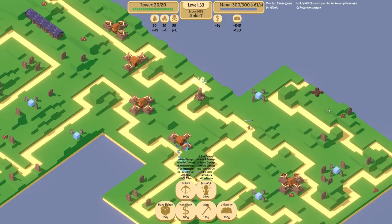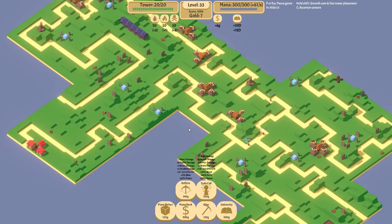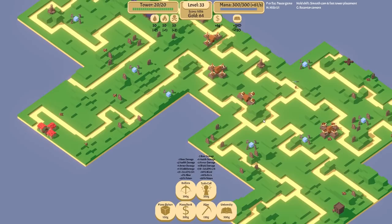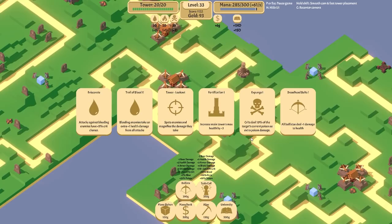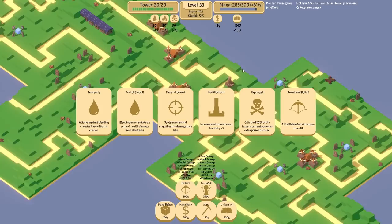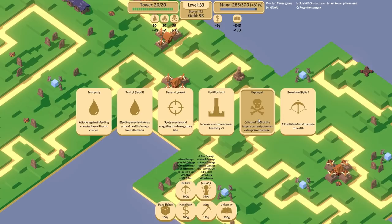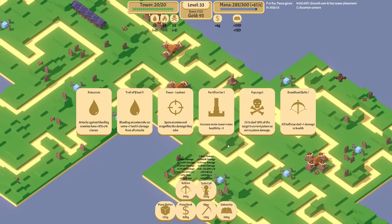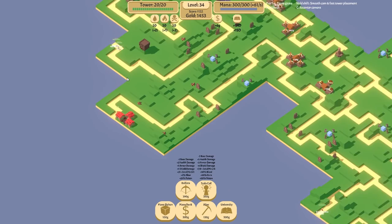Oh, there we go — we've got a thousand odd here. Let's continue to invest. It's getting very expensive to upgrade this one tower now. I could absolutely afford to build more around the place, but I think there is more to be gained from doubling down on a single tower right now than upgrading multiples. That said, a little tower here could probably apply a lot of poison and fire.